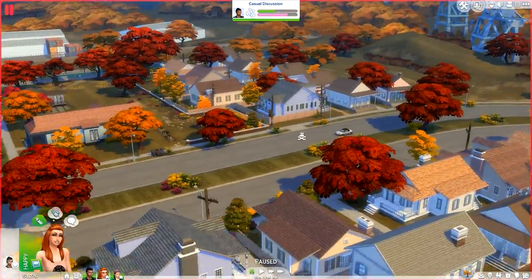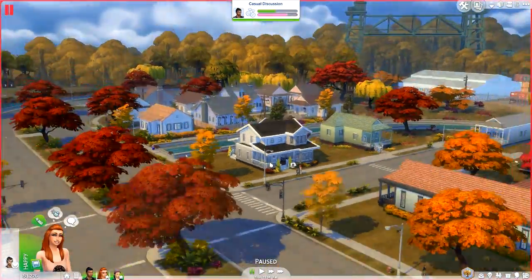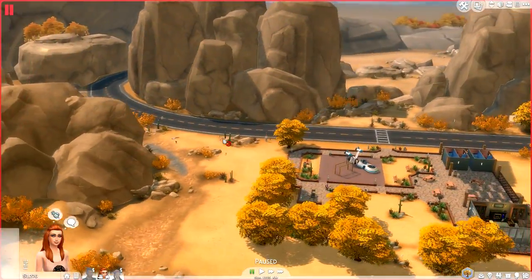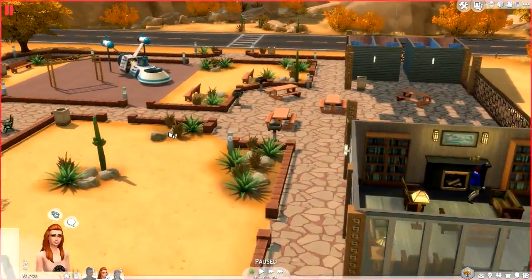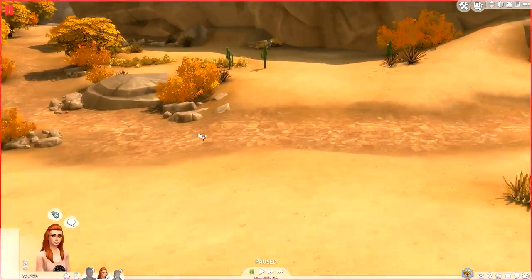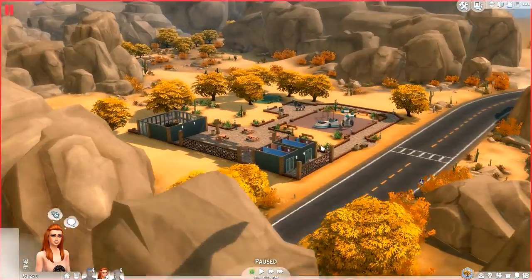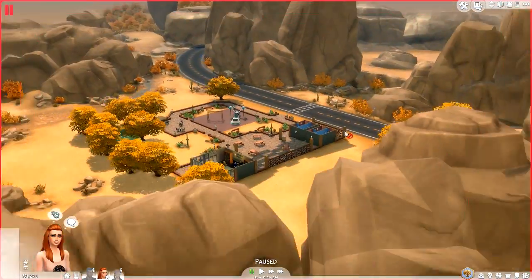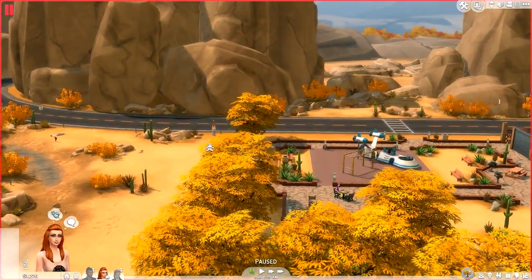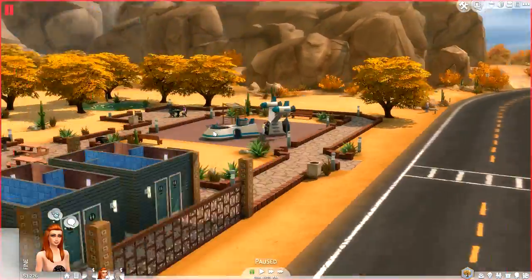We're going to hop in to Oasis Springs as well and go see what fall looks like there too. So here we are in Oasis Springs and we are at the normal little park area. It looks like the texture obviously isn't changed for Oasis because it is nothing but dirt and sand. However, all of the leaves and such have this gorgeous kind of autumn tone. I really, really think this looks absolutely spectacular. It's really, really pretty.